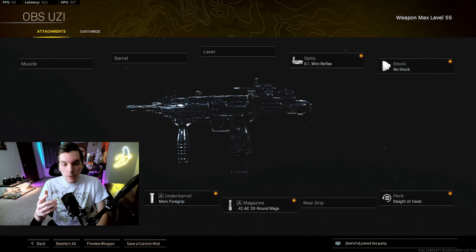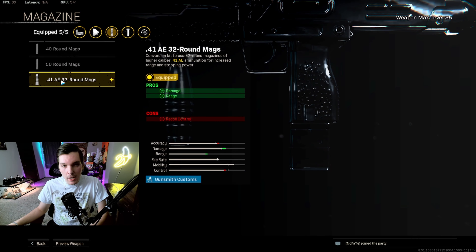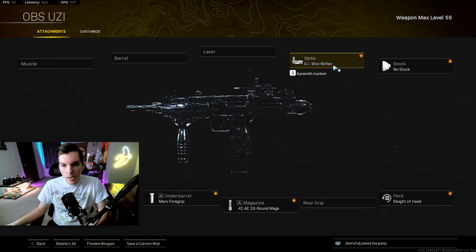What you're seeing on screen right now is the UZI build we used in today's gameplay. The two attachments that I think make the UZI really good are the 32-round mag and the GI Mini Reflex sight. The 32-round mag increases damage and range, which is really helpful. The UZI's iron sights are just really awkward for me, but with the GI Mini Reflex, this thing becomes a laser beam.